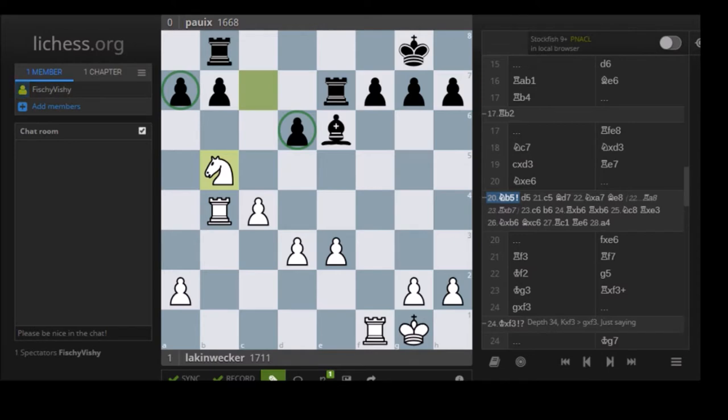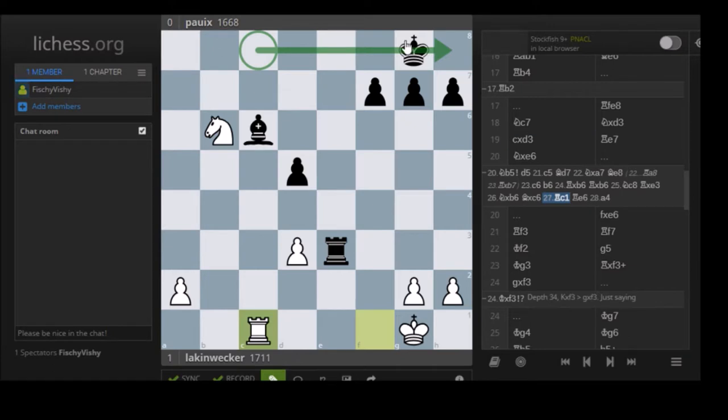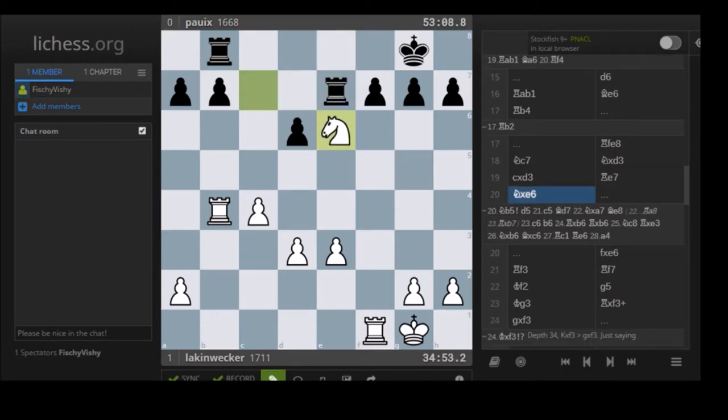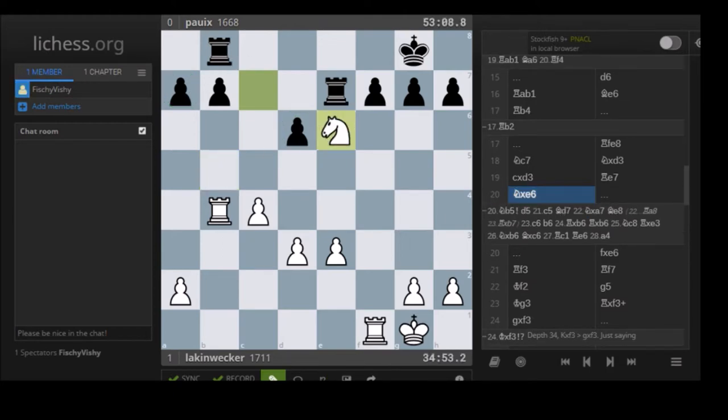After Rxf3, I had Kxf3 in mind because I want to enter here, push my pawn or pawns depending on what black does, and with my king munch on these pawns. That was my idea, and while at low depth Stockfish doesn't like this idea very much - there's a 0.4 difference between Kxf3 and gxf3 - at depth 34, which is when I stopped the analysis, it actually prefers Kxf3 very slightly. But they're both fine. Gxf3 is of course principled - you're getting a pawn closer to the center, but you do create an isolated h-pawn.